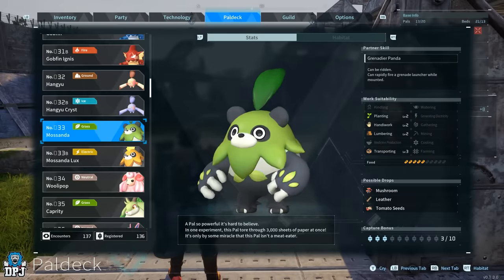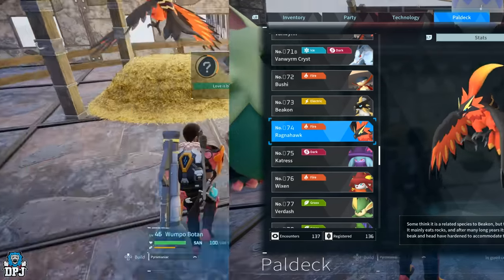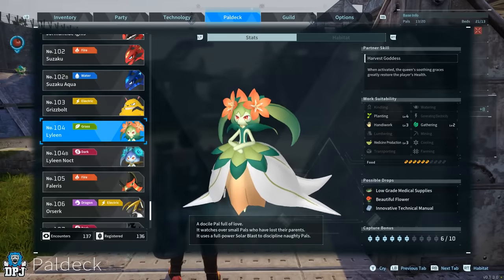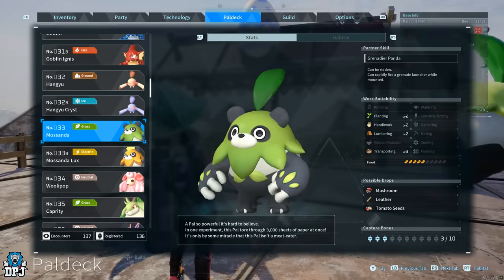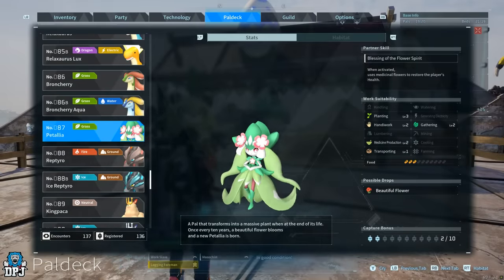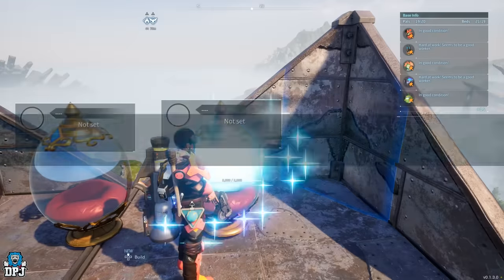Now we need to breed a Mosanda, which is a branch we need on our tree. Breed Wumpo Botan and Ragnahawk together — these two will guarantee you a Mosanda. Then breed Mosanda and Paladius together to get Lyleen, who is the best pal in the game for planting with level 4, and also the best pal in the game for healing you with her partner skill. There's really no other way to heal yourself in this game besides pals, so she's a must for both your workplace and your party.